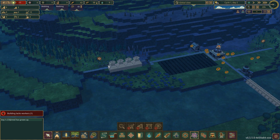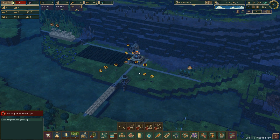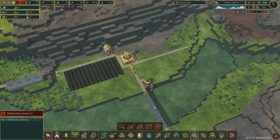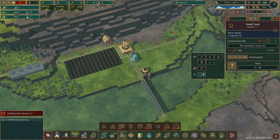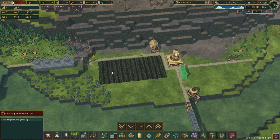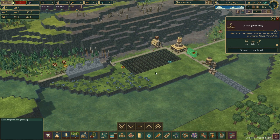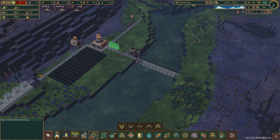Water is kind of important. And probably some storage as well. Actually, let's do that and prioritize that over the research stuff. So let's do three small tanks. And now that we have planted everything, I guess we can pause the farmhouse until stuff is ready to be harvested. And we have actually started construction of the dam, so yeah, I guess that's nice.